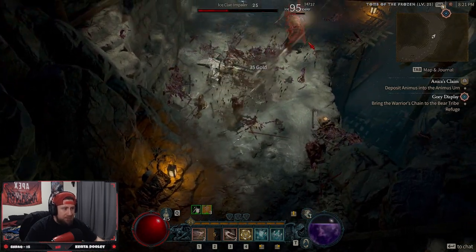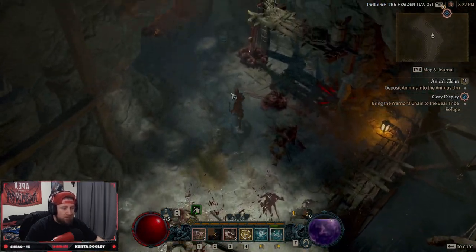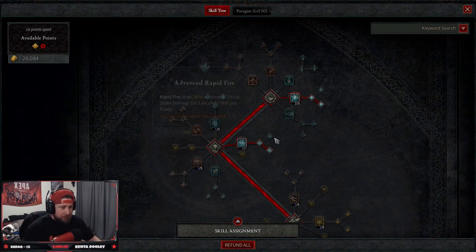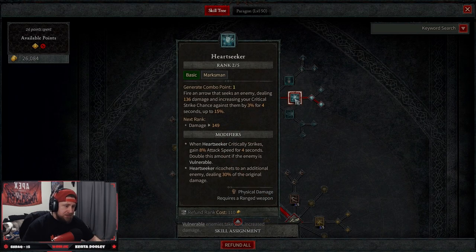What's up guys, War here, welcome back to the channel. Today we're going to be going over my Rogue Shadow Imbued Rapid Fire build. This build is absolutely insane — it does really high damage with AOE and is very good against bosses with single target using Rapid Fire. Let's go over everything that you need.